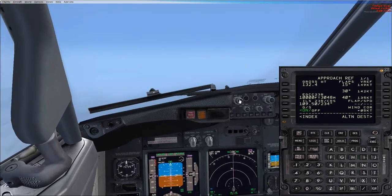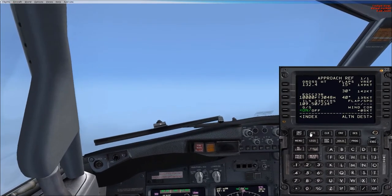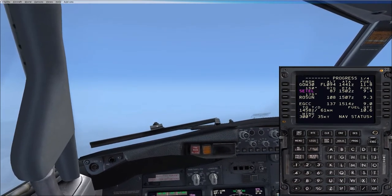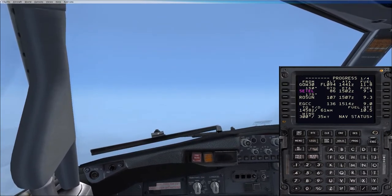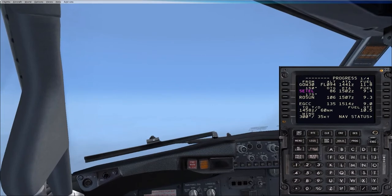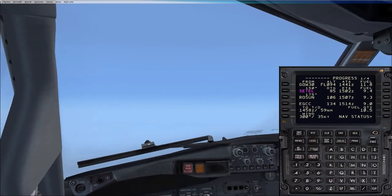So that's set. And the other bug that we need to set is a speed bug. Okay, so to work that out, we want to know what weight we're going to be at when we land. So hit the progress page. What does it say our fuel quantity is right now in the bottom right? 10.6. Okay. And your landing fuel at EGCC — which is one line above that. 9. So the difference is 1.5. It's 10.5 now. So 1.5 is the difference. Hit INIT REF.